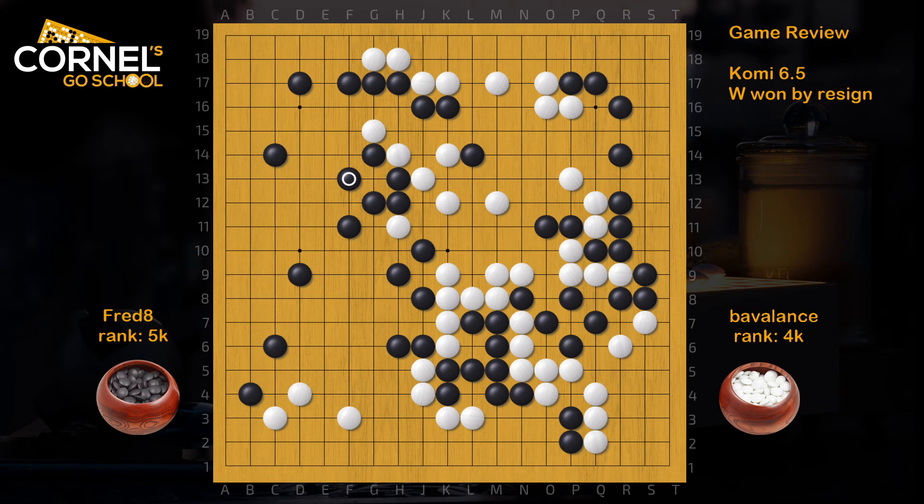Now, that's a pretty big left side — promising. Here nobi is fine. Then White connects. Black needs to connect also. White will push. Hane. Atari. Take. Atari. Go out. Connect. And connect.